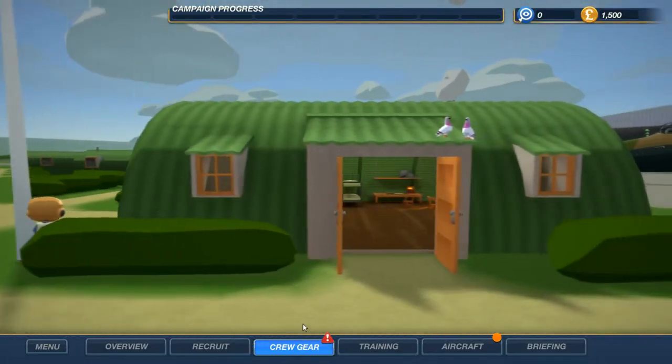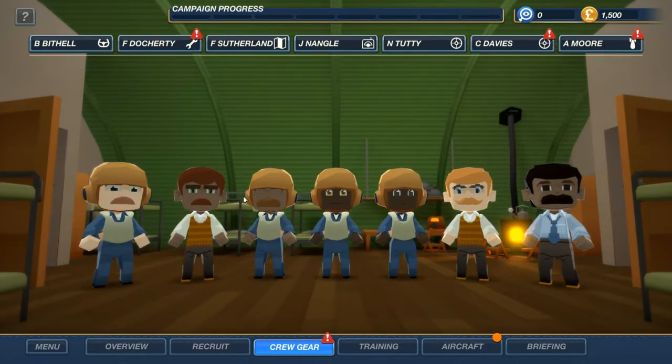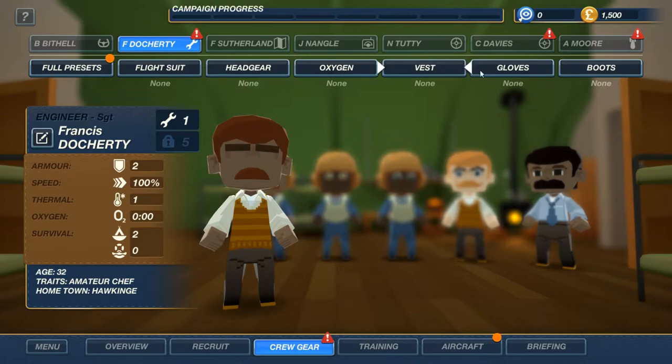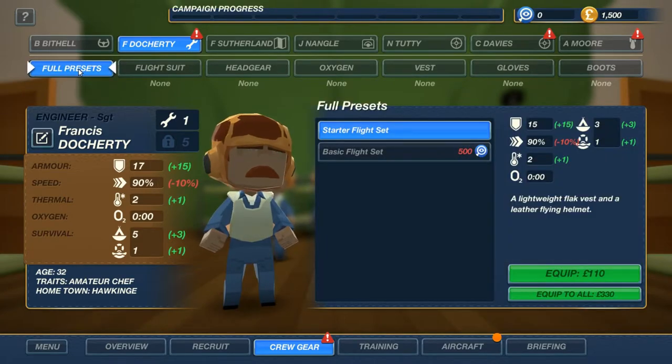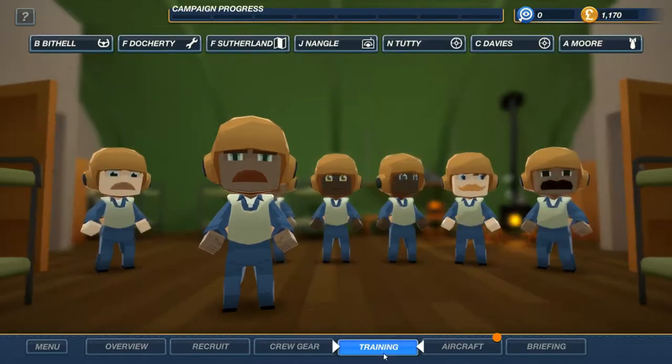Let's go to crew gear. It looks like our three new recruits need some gear because they're just in street clothes right now. It looks like we have flight suits, headgear, oxygen, vest, gloves, boots, and there are also presets. We can just outfit everybody with the starter flight preset. It looks like the starter flight preset will reduce movement speed by 10%, I think it's just because of the weight of it. But we can equip it for 110 — we have three people that need it, so we pay 330 for it. It's going to help with armor and survivability a lot. Can't be having them out there in their street clothes.